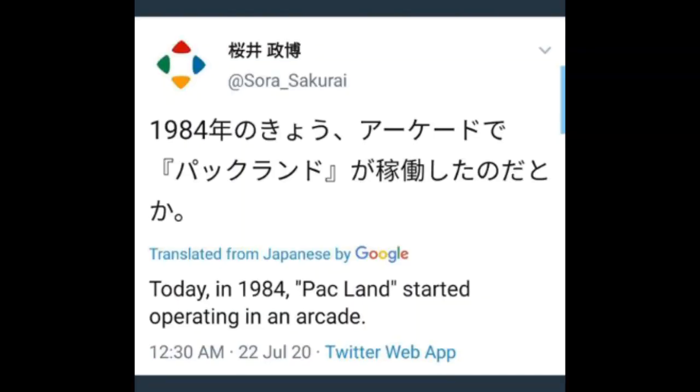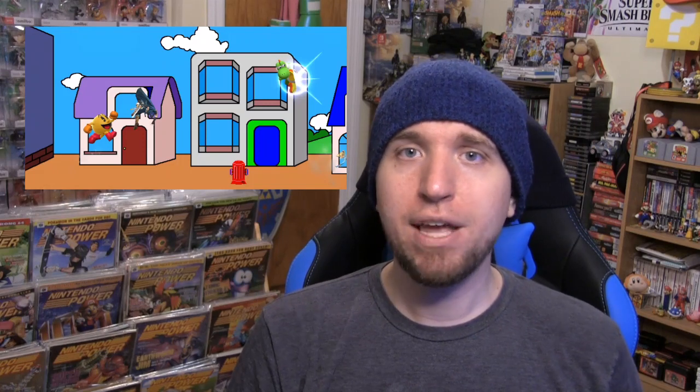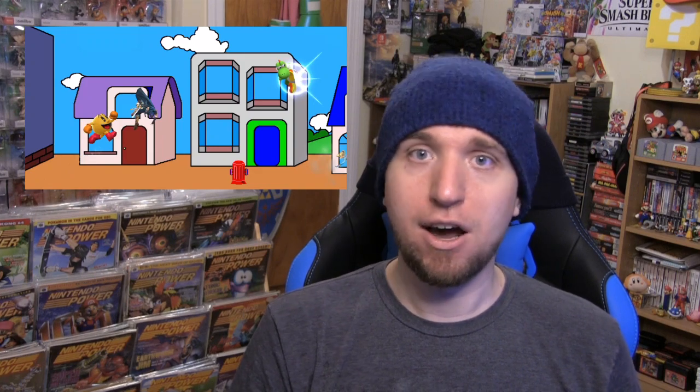Another interesting tweet from Sakurai said 'Today in 1984, Pac-Land started operating in an arcade.' What's interesting about this tweet is that Sakurai actually deleted it shortly after putting it up. Over on Twitter, Push Dustin noted that Pac-Land actually did come out on August 1st, not July 22nd, which is when Sakurai tweeted this. So either Sakurai screwed up and just had the date wrong, or he is preparing tweets in advance, and on August 1st we'll get the Pac-Land tweet.